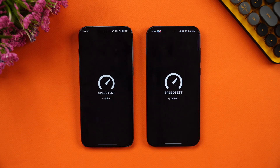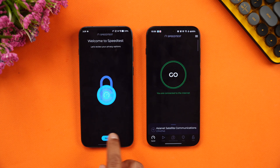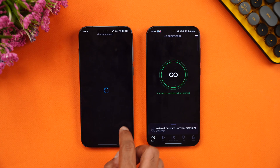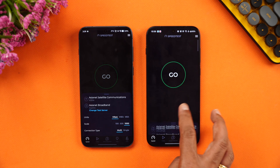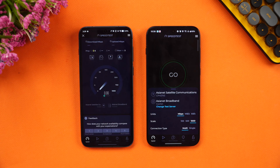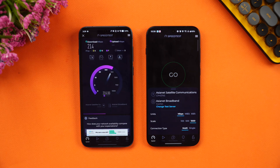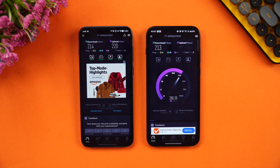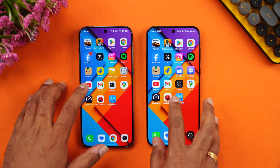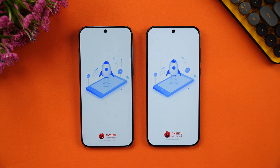Next let's check the Wi-Fi network speed. Both devices are connected to the same server for the speed test, starting with the Vivo X300 Pro. You can see very similar speeds — there isn't much to differentiate here in terms of network performance.